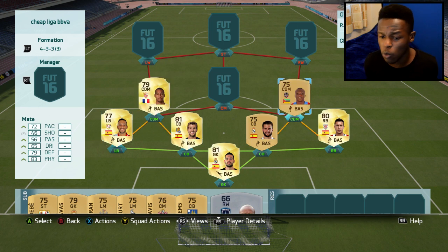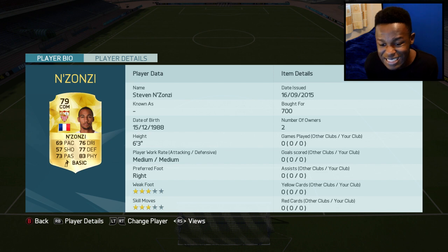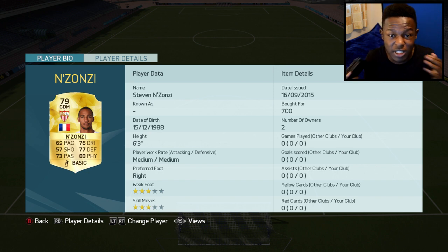Onto my CDMs, I went with Mate and Nzonzi. These look pretty decent. Nzonzi is not the fastest - he's only got 69 pace - but 76 dribbling, 77 defending and 83 physical which is OP. He only cost me 700 coins so he was quite cheap. If you're starting off with a Liga BBVA team and you don't have a lot of coins, he's a CDM you want to use because he's cheap and he's got some decent stats.